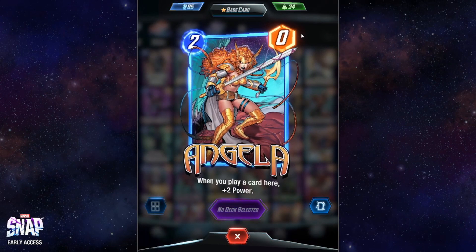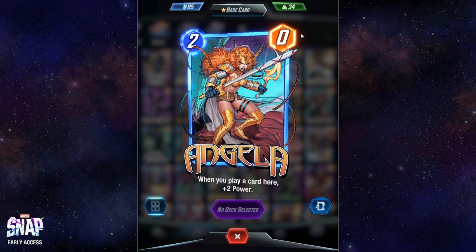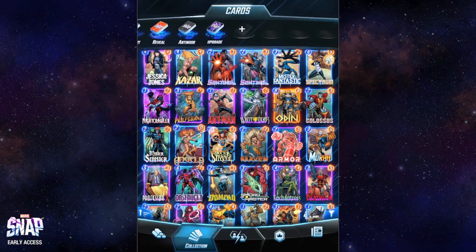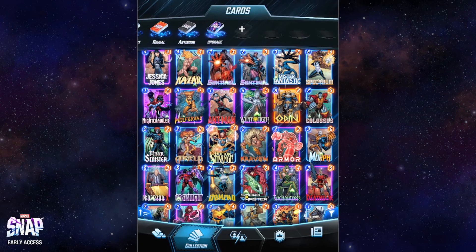Angela — when you play a card here it gets plus two power. It's a decent card to boost what you have in a certain location, but I'm not the biggest fan of this card either.